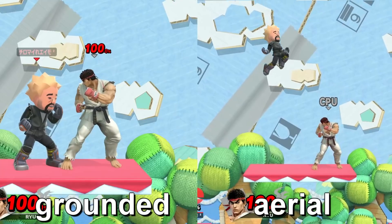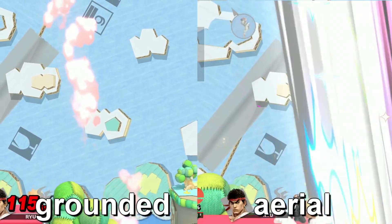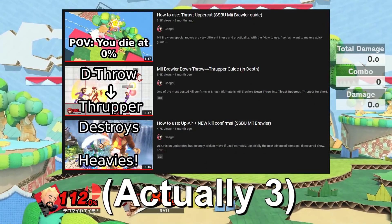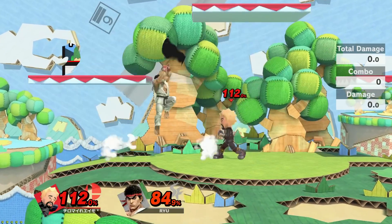But with thrupper, you want to drag them as far as possible to the top blast zone to get that KO, because the rupper drags them with you. And Gaggle, who's a very technical Brawler player, actually has a really useful guide on killing with thrust uppercut, which I'll link to in the description. Definitely check that out.